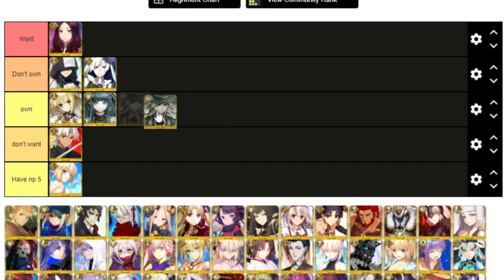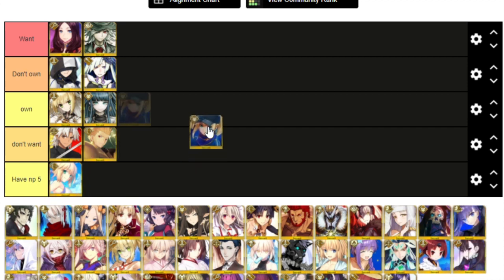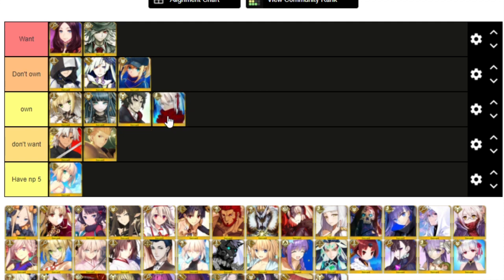Dantes — I already own a copy, but I could use him at NP2, that'd be very good. Gilgamesh I'm putting in don't want — he's extremely good, don't get me wrong, but he's an AoE buster unit and Gilgamesh isn't my favorite character. I'm putting Mysterious Heroine X in don't own — I wouldn't mind her for the interludes. I don't think I'd use her much since I have better single-target quick units. Hijikata I'm putting in own — I have him at NP2 somehow. The Pickle Man gets better over time but I don't need more copies. I kind of wish Hijikata wasn't buster so I could use him more. Okita Alter — same thing, own, I already have one copy and I'm happy with it.